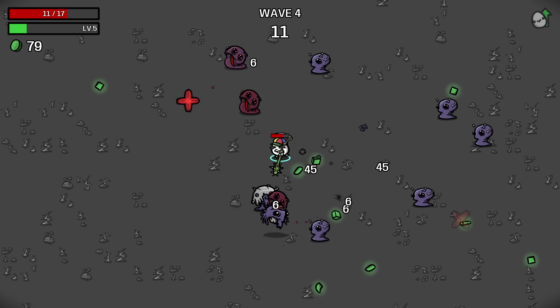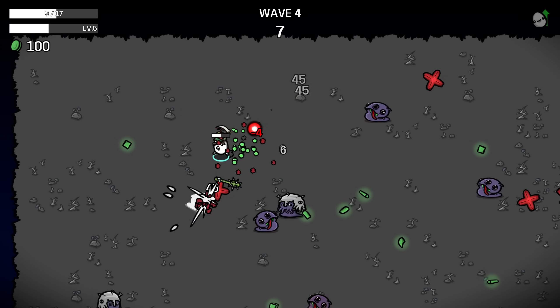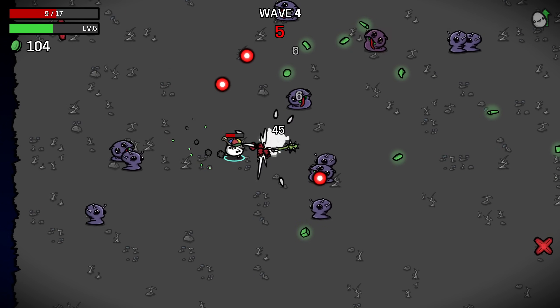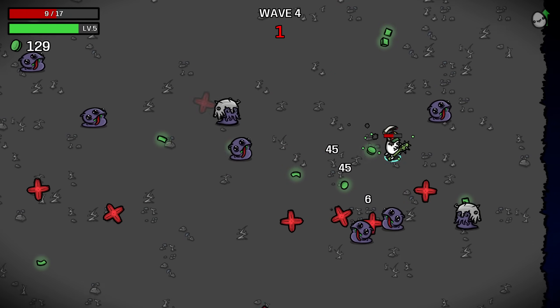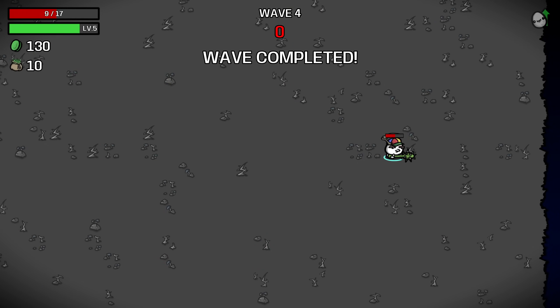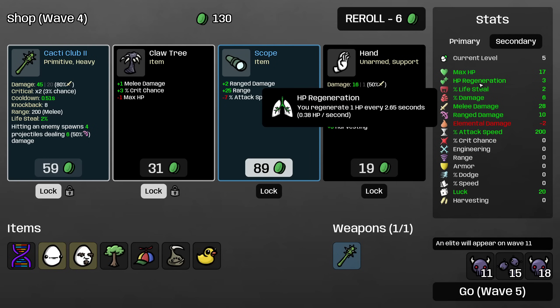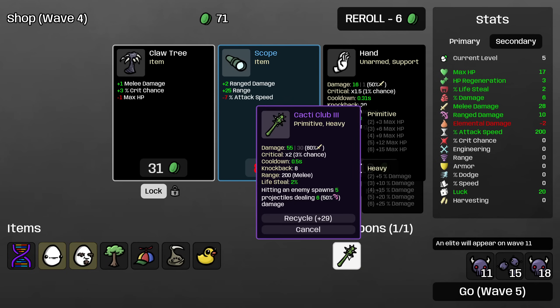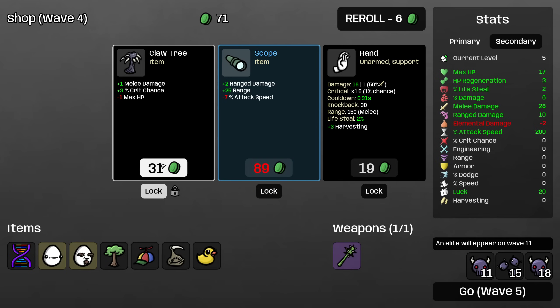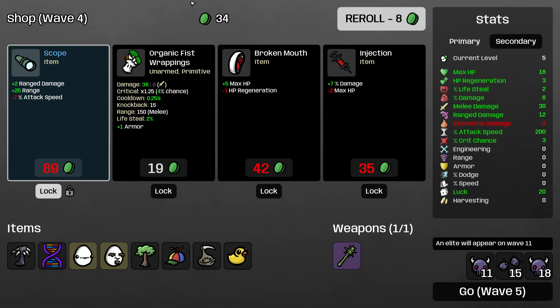Definitely want some regeneration here, because as with all one-armed builds, and especially a melee one like this, it's hard to protect yourself because you only have one weapon, so you can only be swinging in one direction at a time. I'm just going to grab the regeneration — I think we want this over lifesteal mostly. We now spawn five projectiles. We will buy some melee and ranged damage, and some ranged and melee damage there.